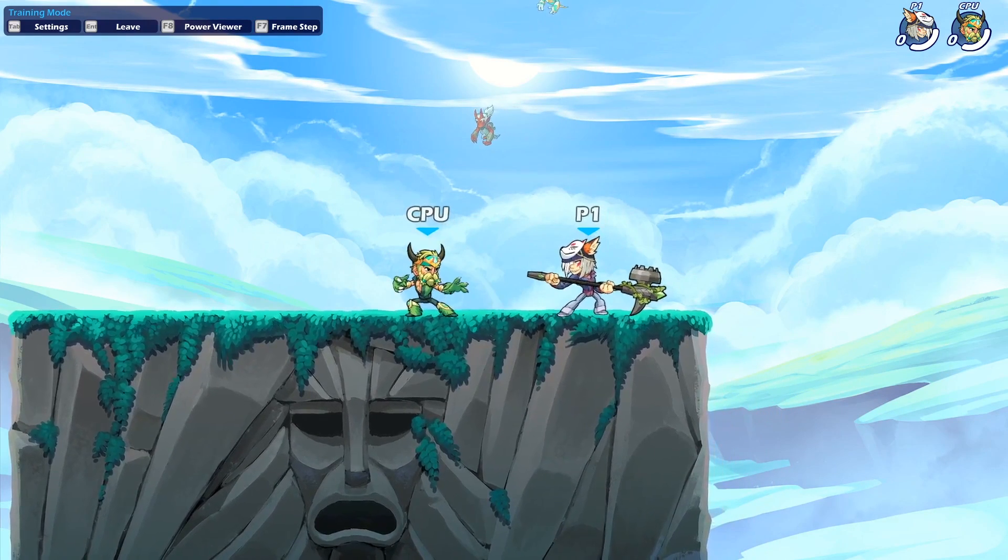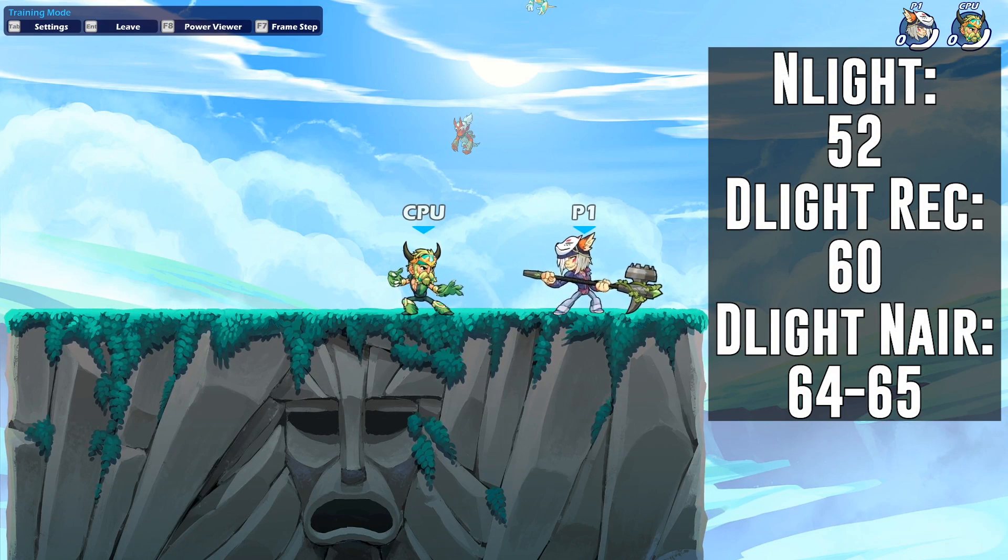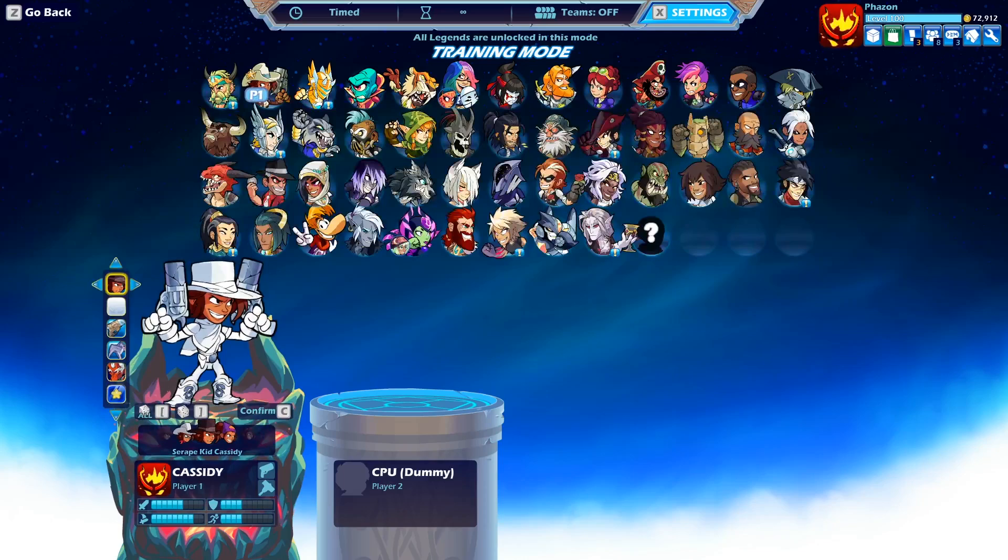A little recap: the gravity cancel and light version is a 52 damage combo. The delight into recovery does 60. And then delight into nair does 64 to 65, depending on if you want to round up the 64.5 or round it down.